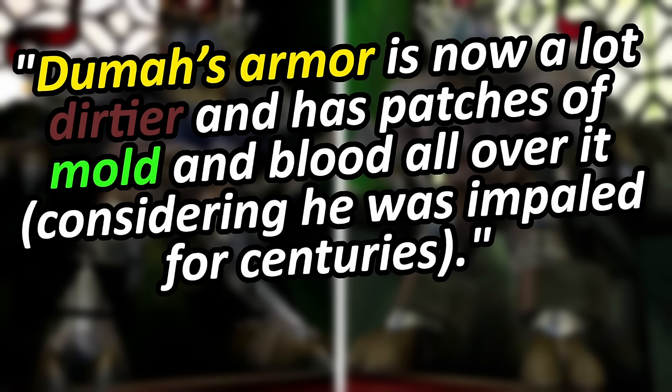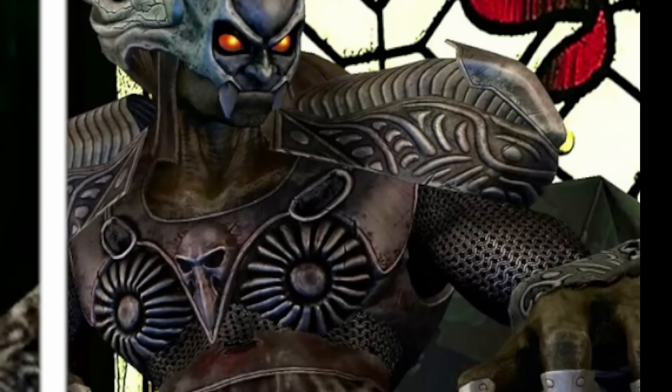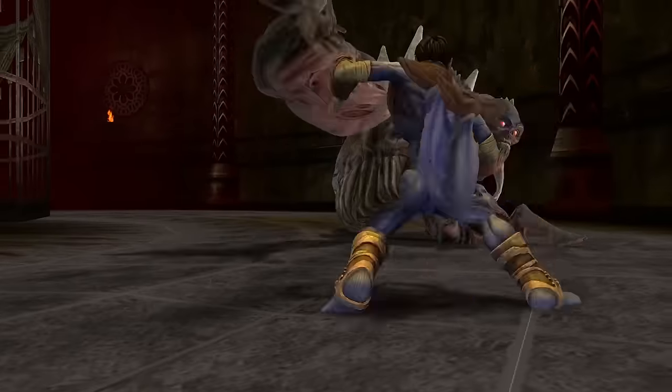Onto the next boss. Quoting the team: 'Dumah's armor is now a lot dirtier and has patches of mold and blood all over it, considering he was impaled for centuries.' Once again it is a night and day difference, and it's nice to take in details that were not so obvious before. In the newer version you can see he is wearing chain mail underneath, visible on his arms. I could tell before that he was wearing armor, but specifics like this - the hardware of the original era simply could not give us such clarity. All these improvements are filling in the gaps between my imagination and what was actually portrayed on screen. Also remember, you can toggle in real time between the old graphics and the new - that should prove a lot of fun.